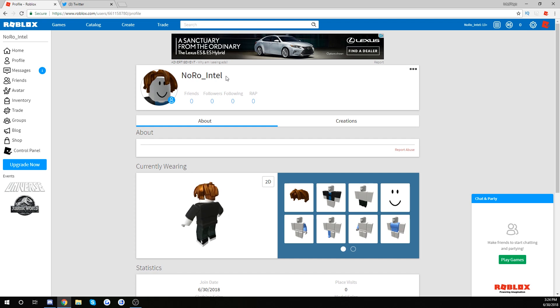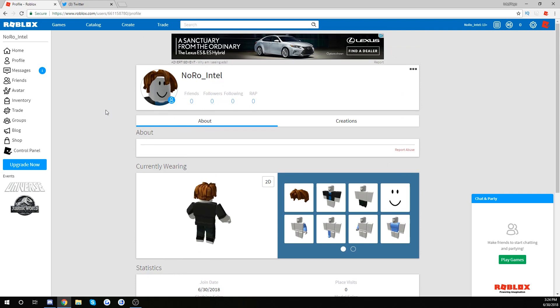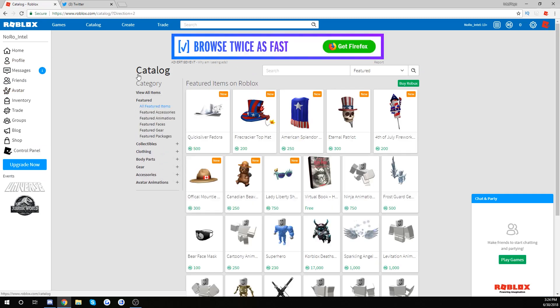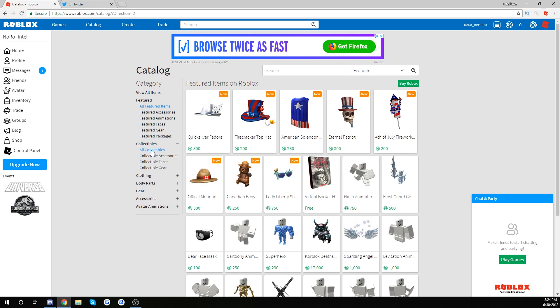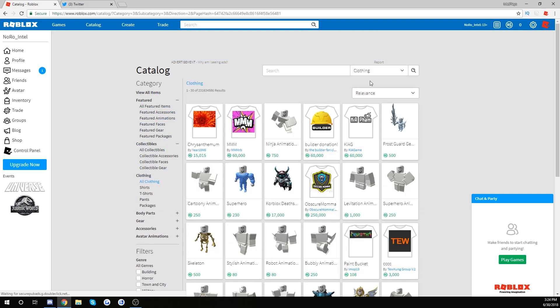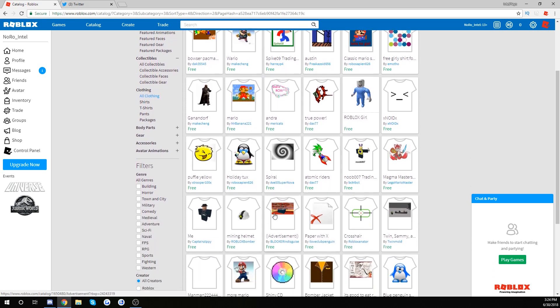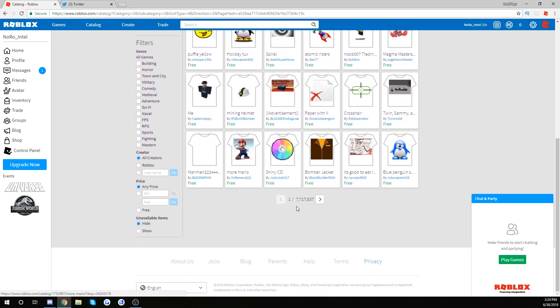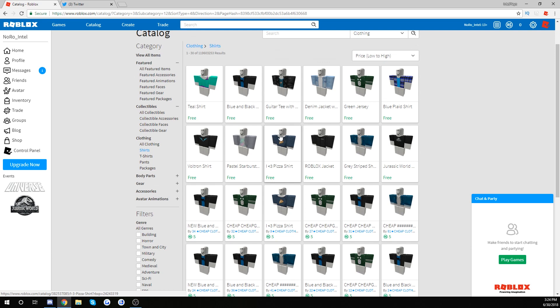On this account we are going to be playing the same games we normally play, but without spending any Robux — no game passes, no dev products. I don't really know how we're supposed to look cool, so let's try. Clothing, all clothing, price low to high. Oh, there are free shirts!